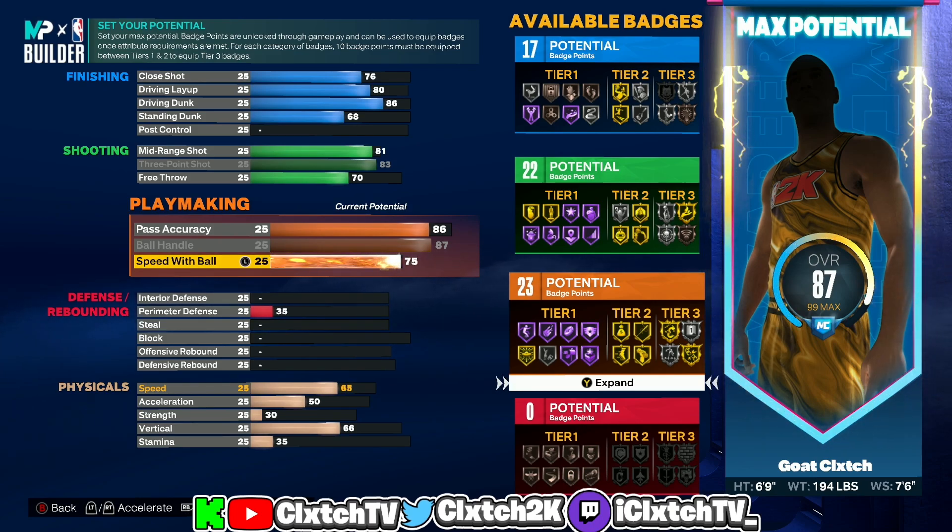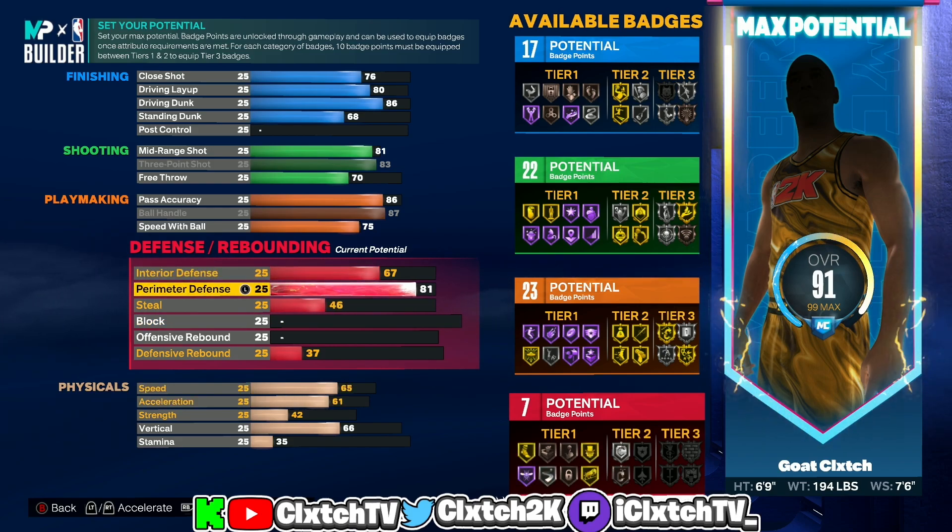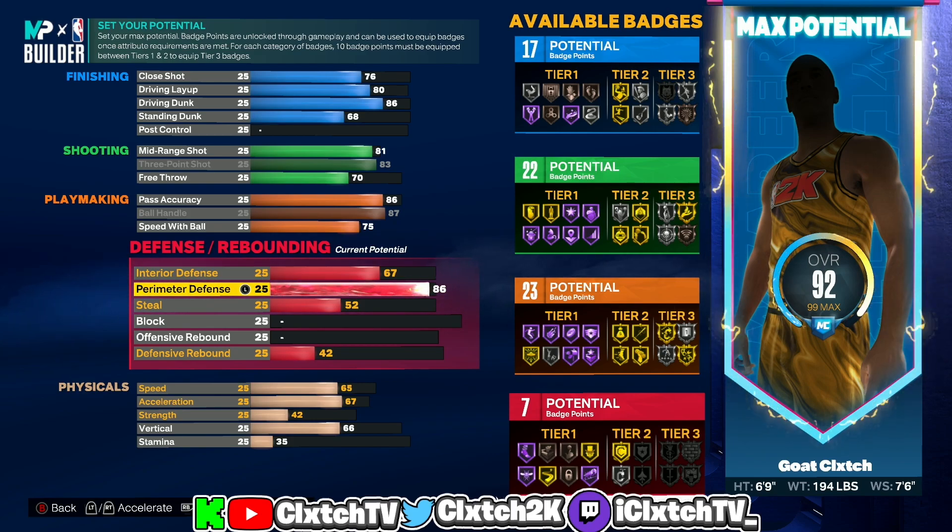Moving on to defense — this build is a two-way, so it's going to have some pretty good defense. Interior defense goes up to 67 for the extra badge point. For perimeter defense, you actually have to go up to 87 to get the two-way build name — that's pretty standard with any two-way build. If you go 86 perimeter defense, it actually calls you a Playmaking Shot Creator, which is odd. So yeah, perimeter defense has to be 87 to get this build name.